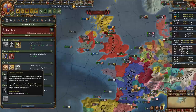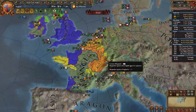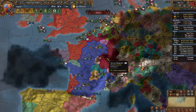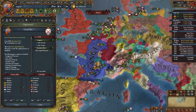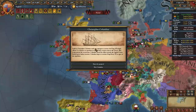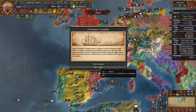I'll declare a humiliation war on Burgundy, calling in Denmark too — war reps, humiliate, take their money, easy. You may even get an event for Christopher Columbus if other nations have rejected him — in my case he was rejected by Portugal. He's a 2-2-6 explorer and pretty fast. Decide if 120 ducats is worth it. For your second idea group, if you opened with exploration you'll take expansion; if you opened with quantity, take economic.